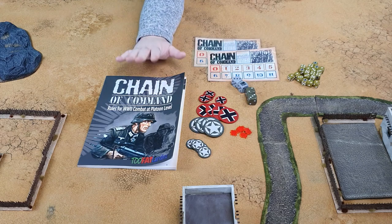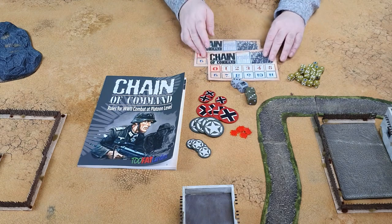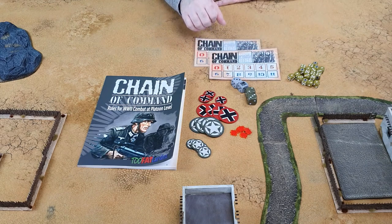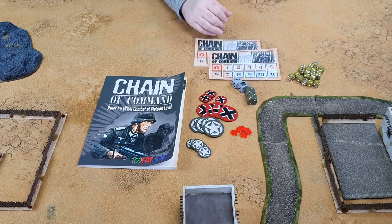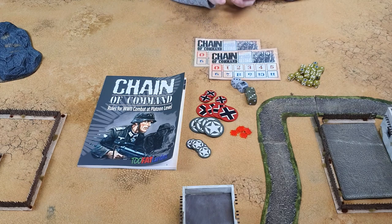To get started, all you need is the rule book itself. These are little trackers — just printed up and laminated — so you can keep track of your force morale as the game goes on. You also need counters for the patrol phase and some other things in the game. These are MDF ones from the Two Fat Lardies website, but you can use pieces of paper or printed bases — as long as you've got four big and four small for each side.